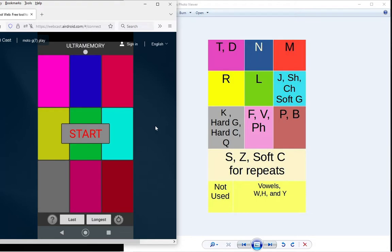The memory palace I'm using is a golf course where I used to work. I've got 5 memory locations for each of the 18 holes, so a total of 90 memory locations — enough to hold 900 rounds of this game, although I'm not going to get that far.